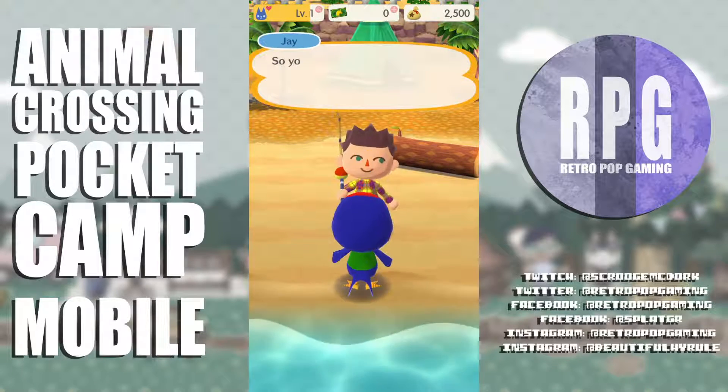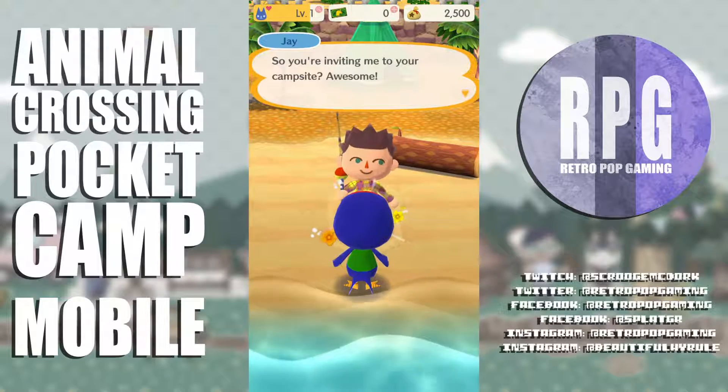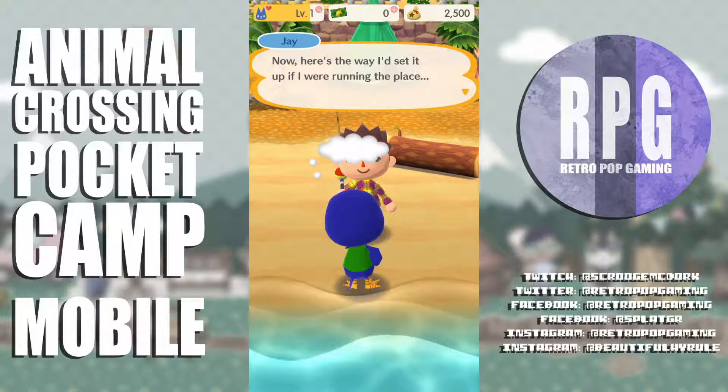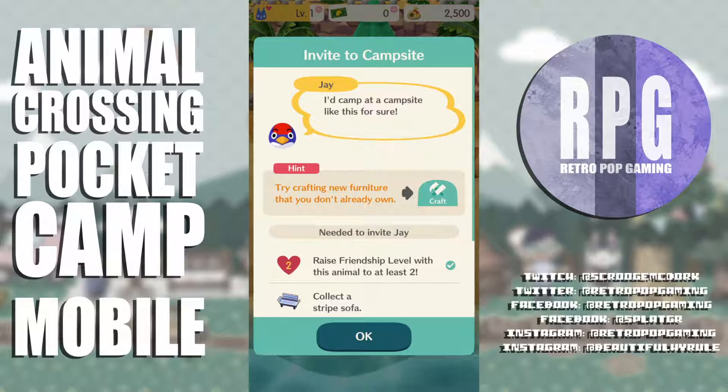There's another animal who says come to my campsite — so you're inviting me? That's what I just did! He gives me advice: try to craft new furniture you don't already own, invite Jay and raise friendship to level 2, collect a striped sofa. He says he'd camp a campsite like this for sure.